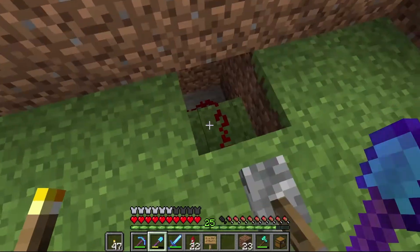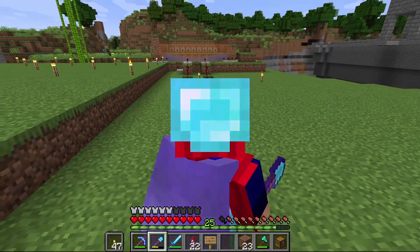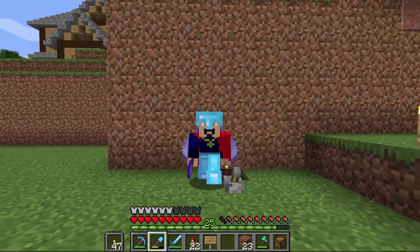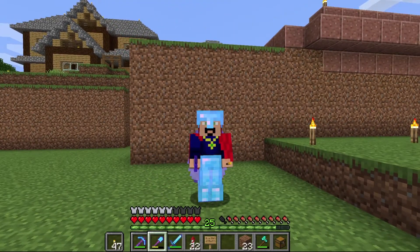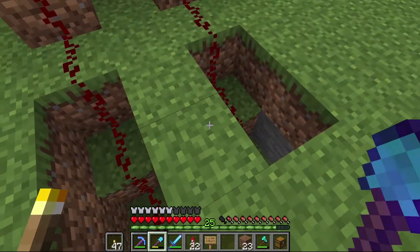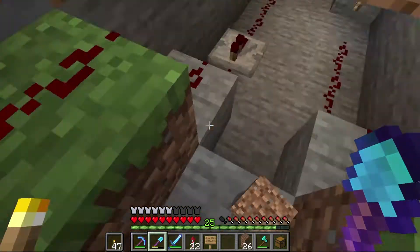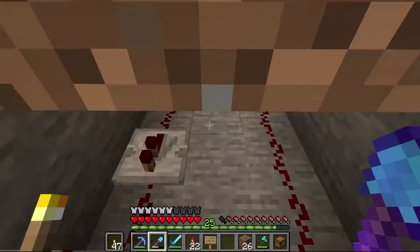Real quick before we get underneath — this is the actual switch that powers the farm on and off, just a standard redstone line that doubles back down around here and connects at the bottom. But you want to see the good stuff, so let's jump into the brains of this operation. I did not come up with the design for this clock, but I did have to do a lot of messing around with it to get the timing exactly where I wanted.